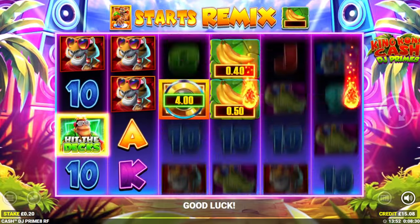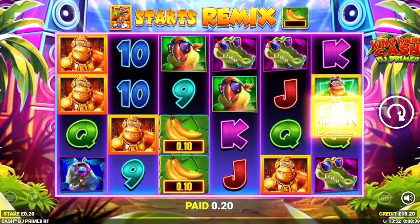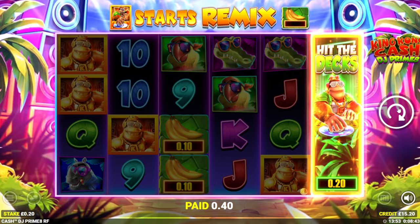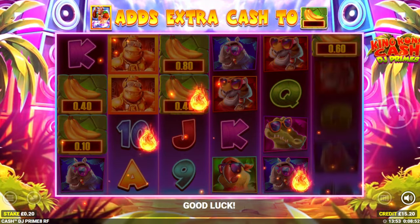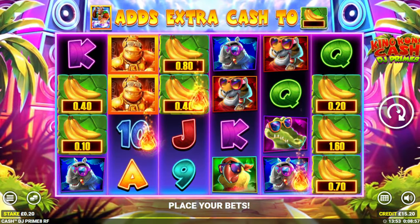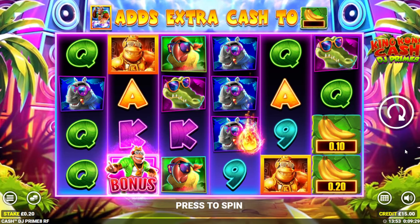Right, last spin then. We've got two more actually. Right, we're going to leave it there — 10 down. Don't even mind that; we've seen both bonuses. So yeah, that is King Kong Cash DJ Primate. Make your own mind up — good old Blueprint. Love them or hate them, I'm not particularly a fan of these. Anyway, there are some that I absolutely love. Thank you for watching, guys. Good luck if you have a go on this — hopefully you can grab that big disc or maybe that wheel and get something big. I'll see you in the next video. Bye for now.